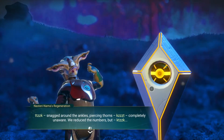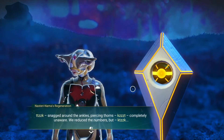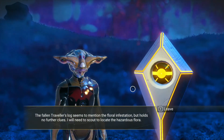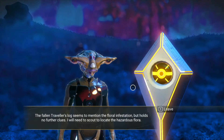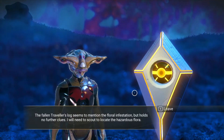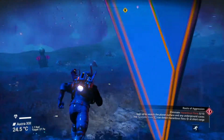Come over here and interact with this grave. You're going to talk to this little guy — all snagglepuss. Snagged around the ankles, piercing thorns, completely unaware. We reduce the numbers, but the following traveler's log seems to mention the floral infestation but holds no further clues. I will need to scout to locate the hazardous flora. All righty, let's go take this out.